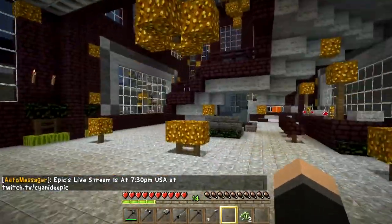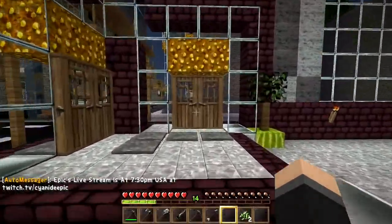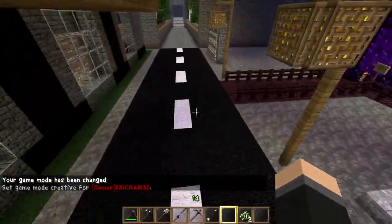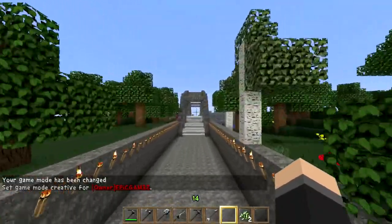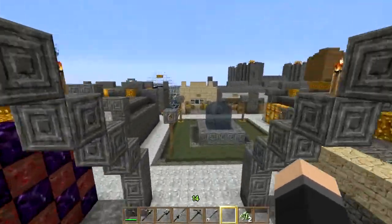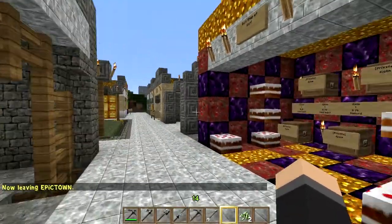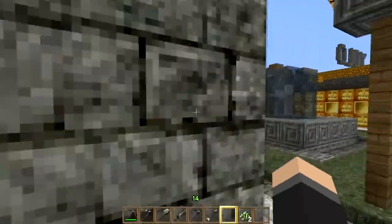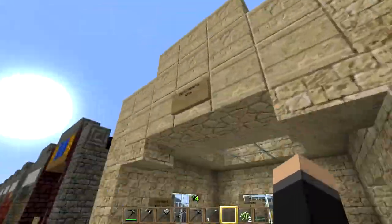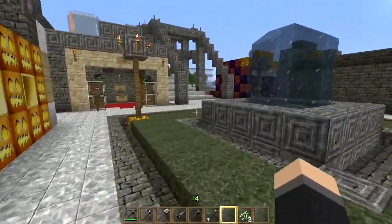Before I go, let me take you to the market. Follow back from where your spawn was, go over the bridge, and here's the market. This is where all the citizen shops are — people who are actually on the server selling their own stuff. You can claim a little shop and sell things yourself, or buy from others. Sometimes prices in the market are better than the admin shop, so make sure you check those out.